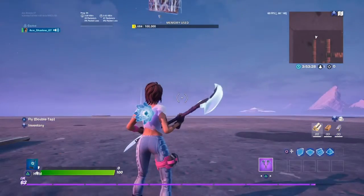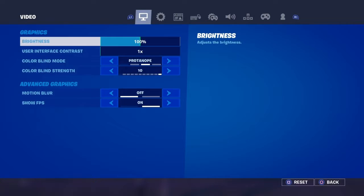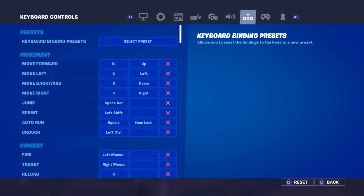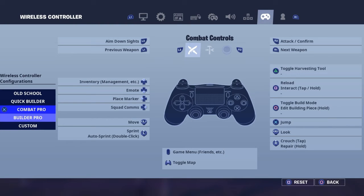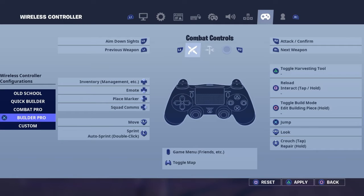So today I'm going to be teaching you how to do 90s on this setting. I'm going to be teaching you on Builder Pro — North Combat Pro, Quick Builder, Old School, Custom — Builder Pro.